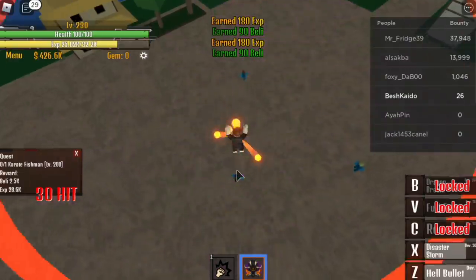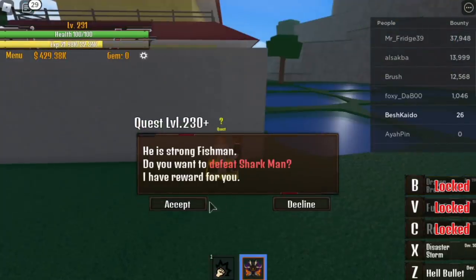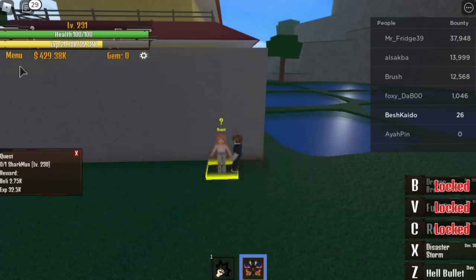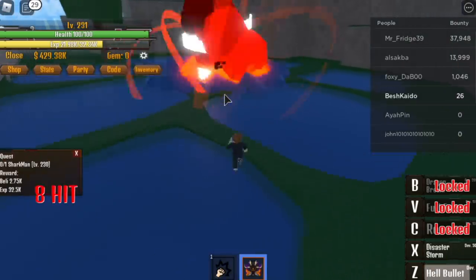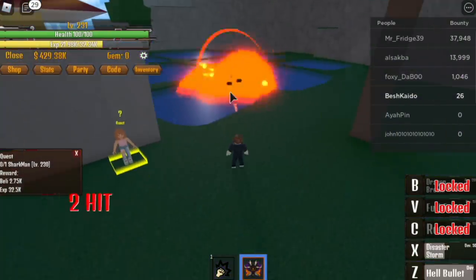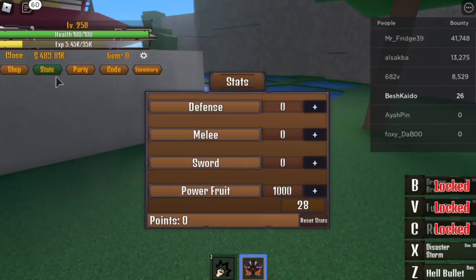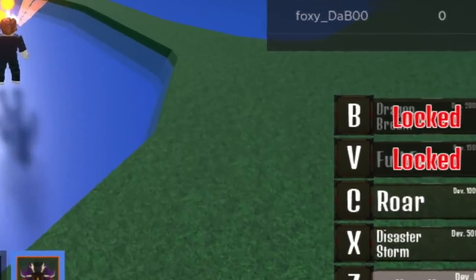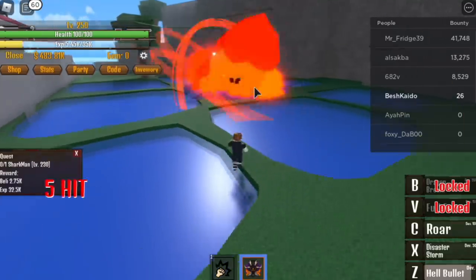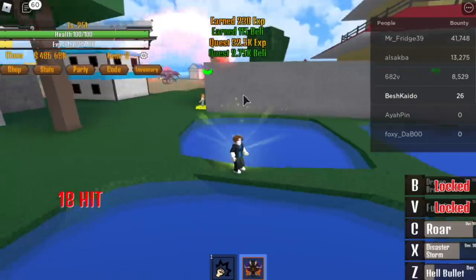After reaching level 230, you can start your other quest — the Shark Man. You will have a chance to unlock a sword here: the Shark Blade. At first, you need to defeat him using 3 skills. But when you reach level 250, you can unlock the Roar. Just one combo — first, second, and third. Things will be faster from here.